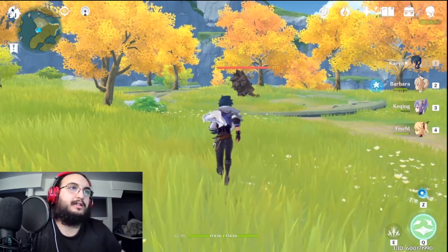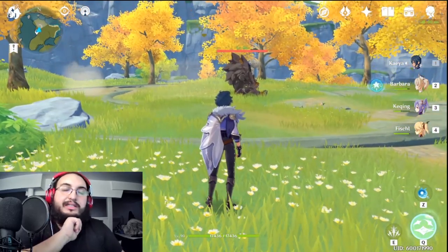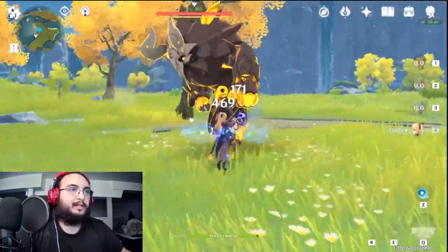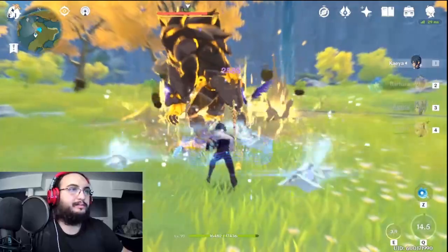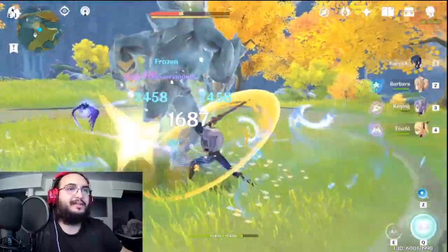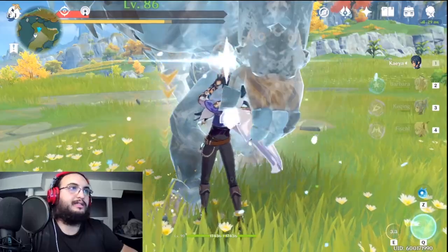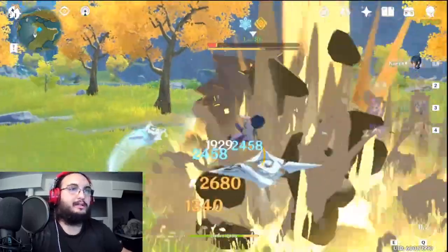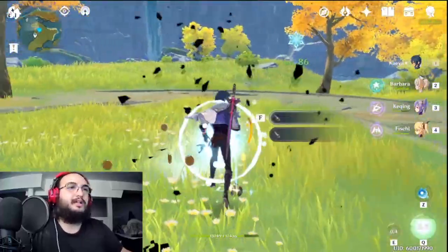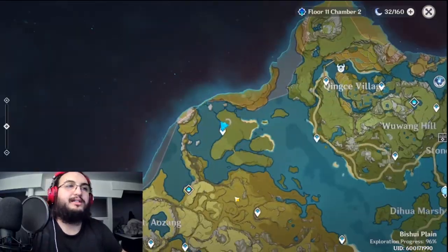Let's test the damage with Kaeya. I'm keeping Barbara and Fischl for now, but when we go to the Abyss I'll switch those two for Pyro characters. I'll use Fischl a little bit and then go in. See — he's not moving, perma-frozen, we're good to go. Now my burst is down, but as soon as it's up I can use it again. We're doing a decent amount of damage. He had a shield so my damage wasn't the greatest. Let's try a boss and then move on to the Abyss.